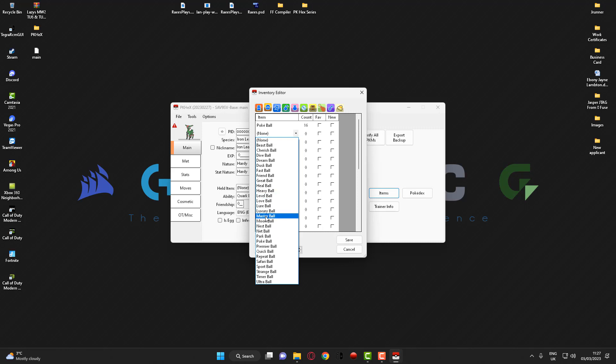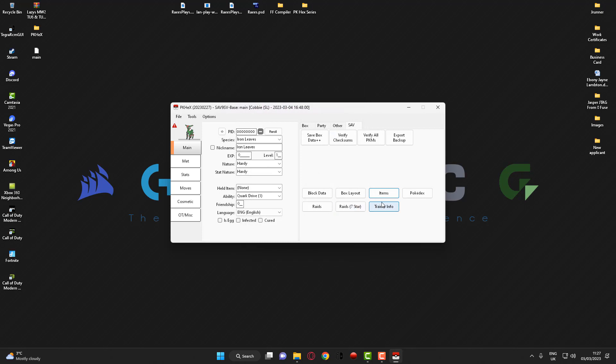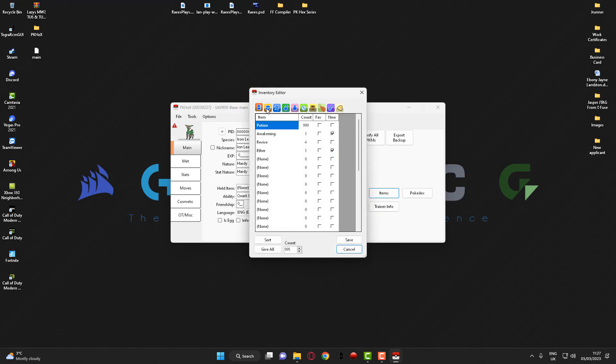So if I go to master ball and change this to 999, what you also want to do is — because you don't already have this item — check the 'new' box here and then go ahead and click save.